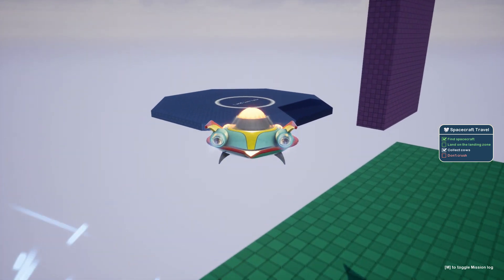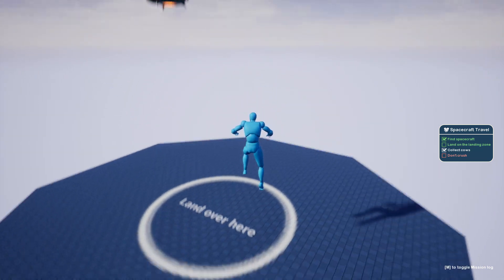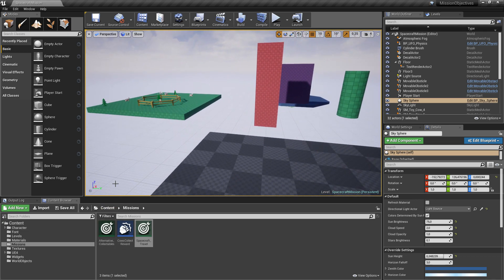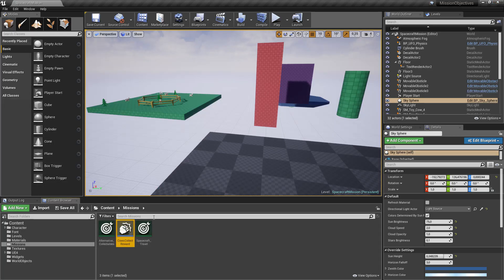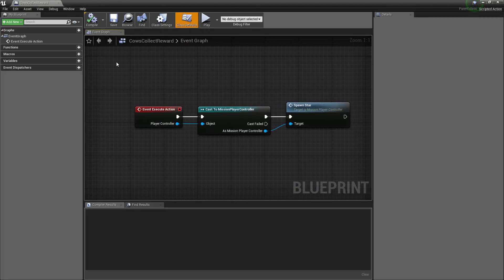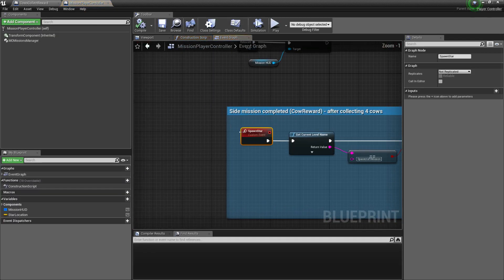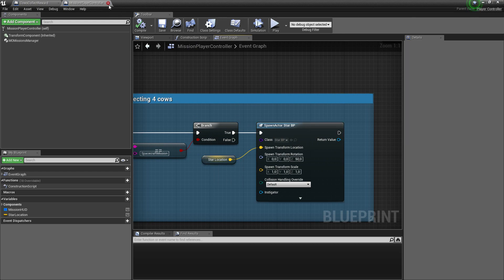Now there is only one thing left to do: landing on the landing zone. I'm just going here and jumping off, and my spacecraft travel is completed. So the last thing to show in this mission is the scripted action — when collecting cows, you have 'cows collect reward.' It always starts with 'execute action' and provides a player controller, so you can do whatever you like from this point. In this case, it's just spawning a star, taking 'side mission completed' called reward, getting the level, and spawning an actor at the start location.